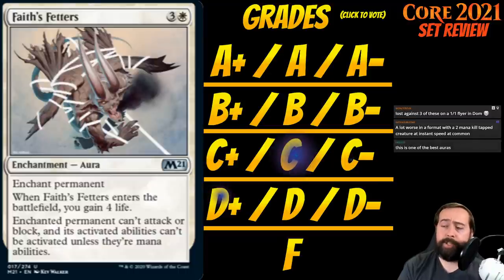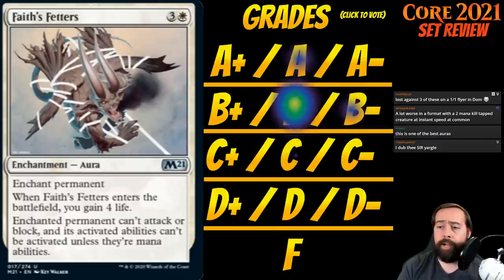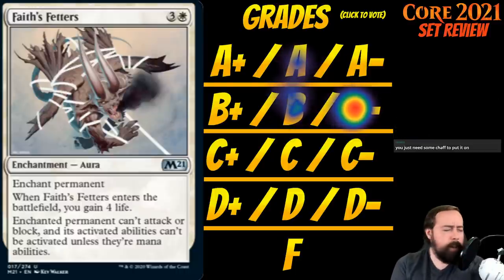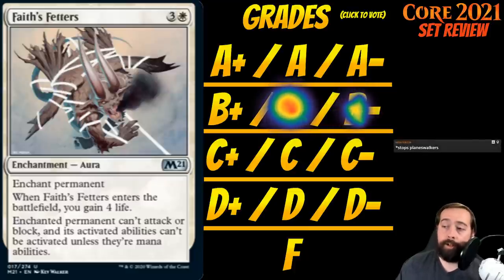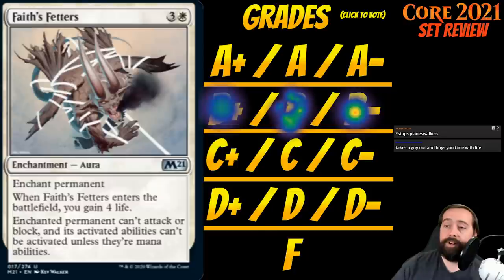Up next is Faith's Fetters. It's 3 white for an enchantment aura at uncommon: enchant permanent. When it enters the battlefield, you gain 4 life. Enchanted permanent can't attack or block, and its activated abilities can't be activated unless they're mana abilities. Four mana for an Arrest — I'll pay that. Gaining four life is just gravy on top, helping out the black-white lifegain deck. This is going to be a first pick in some packs if the rare isn't good and there's no other unconditional removal. I play Faith's Fetters like a B+. Four mana? Don't care. Love this card.